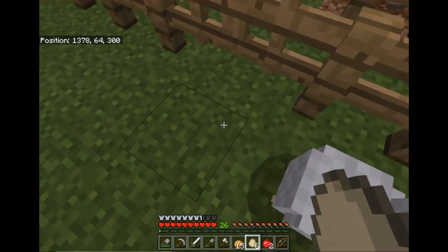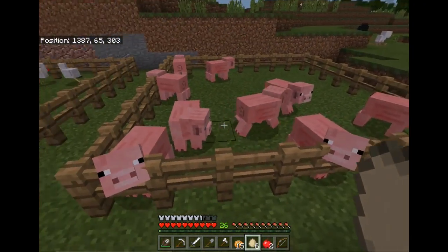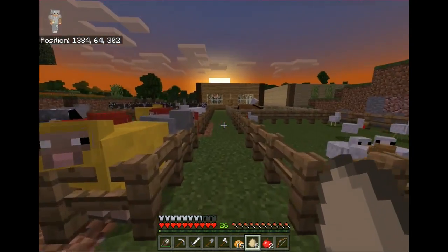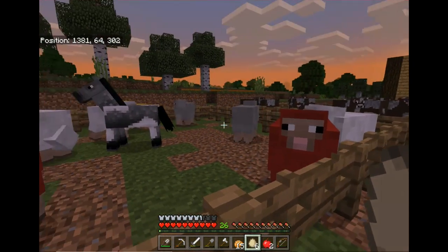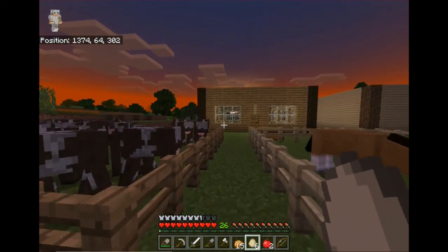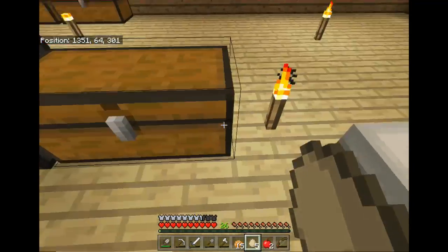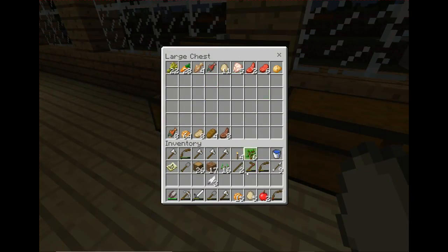I started out with two animals and just started feeding them every time I came out. I made a little area over here I'll show you in a second. Looks like it's getting ready to get dark. When I find a flower I'll turn it to dye and dye these guys up different colors — I want two of each color. I think it'd be interesting to see what colors they make when I have them breeding.